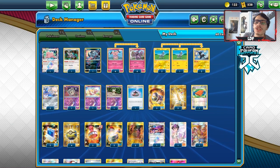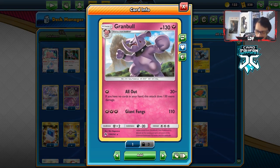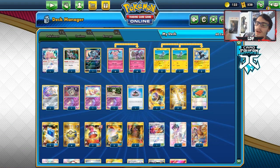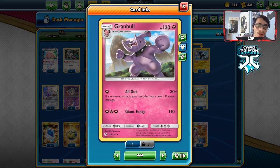Welcome back to a brand new PTCGO video. Today we're gonna be looking at another Grambl deck. Yes, we are gonna be playing Grambl again. Grambl is fun to play. It's one of the only fairy decks right now that kind of has some competitive viability to it, because Guardian kind of just fell off since Zacian came out. But Grambl might still have the sauce.